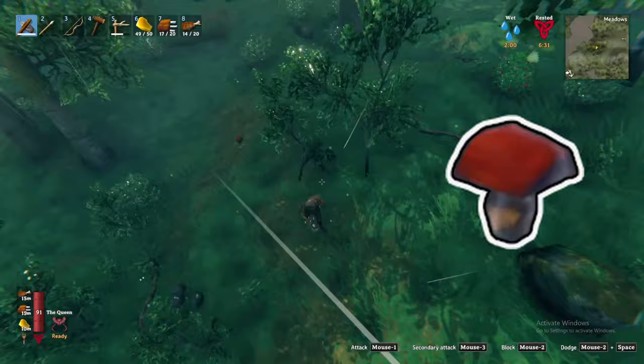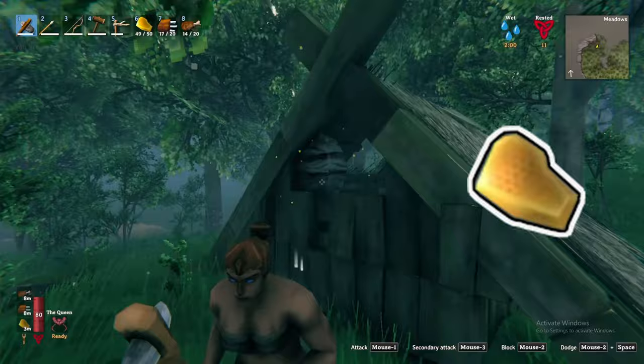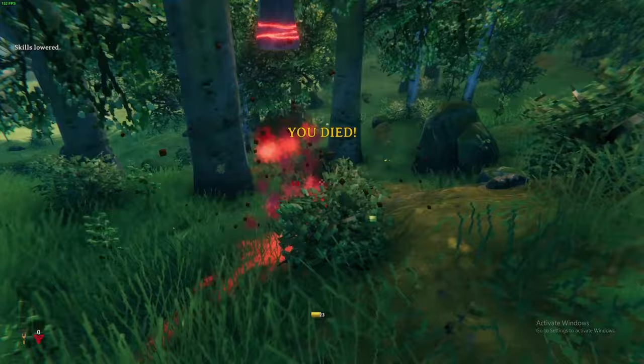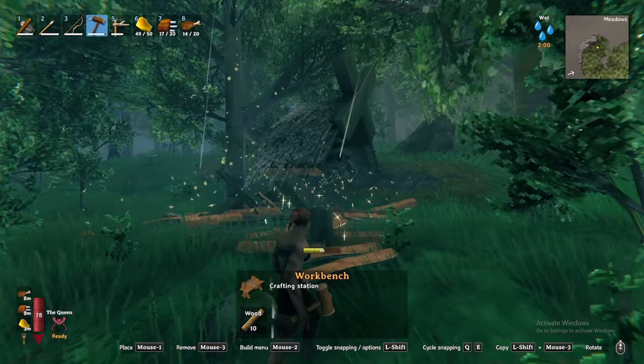Pro tip: turn down the foliage quality in your menus to make raspberries and mushrooms easier to spot. And lastly, honey from bee nests, which can be found in huts. Beware, as these can be dangerous and very easily kill you in the early game. Either shoot them from afar with a bow or build a crafting station nearby and deconstruct the building supporting the bees to destroy the nest.